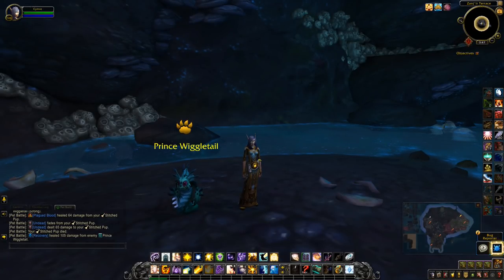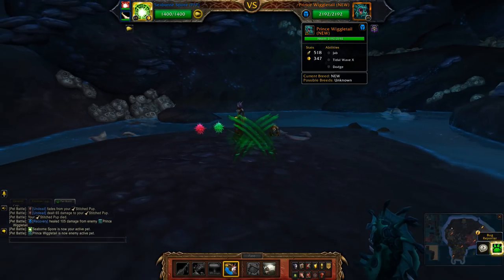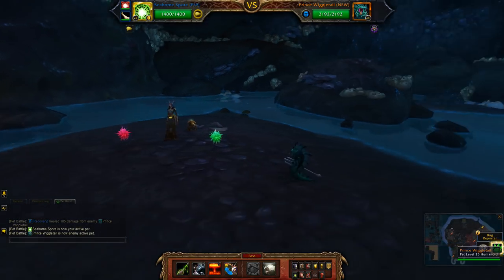Hey guys, this will be my team against Prince Wiggletail. So we have a humanoid with jab, tidal wave, dodge, and the boss buff.